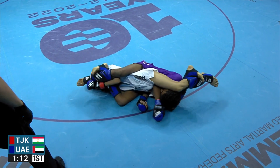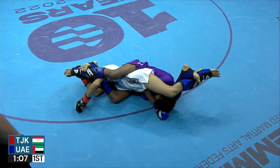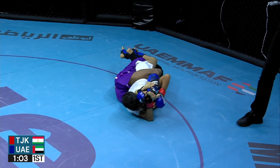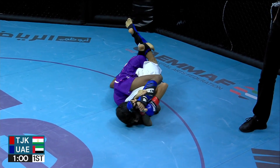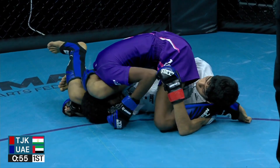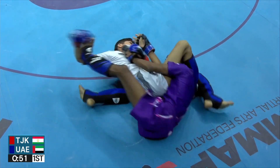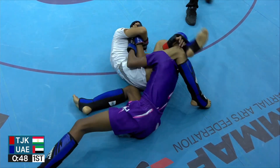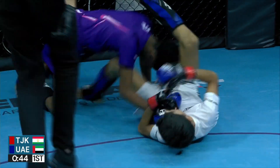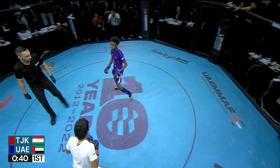Abdullah needs to be careful of this, trying to shut out the back door. Moving into the final minute — it has been all Tajikistan so far. Abdullah doing a great job, but only defending, very defensive throughout this fight. But now finally maybe getting on top. Still deep in that triangle though. Abdullah needs to be careful of this arm bar. Grimace on the face. Beautiful escape though — perfectly executed technique.